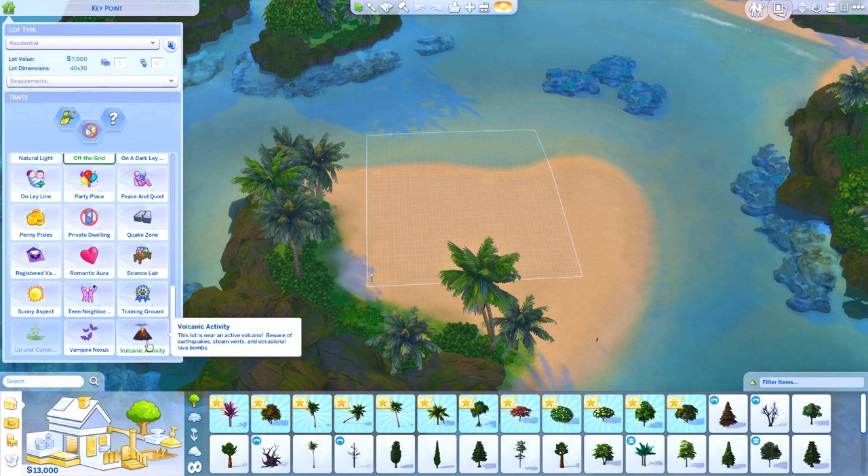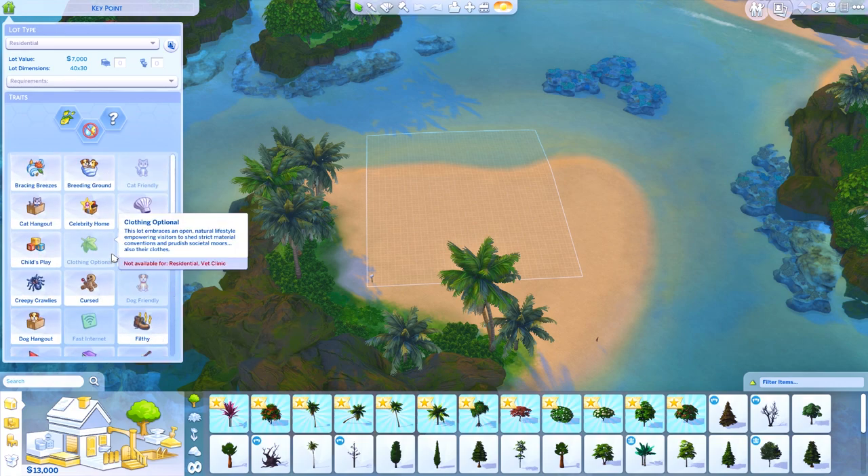And there's also the volcanic activity trait: this lot is near an active volcano. Beware of earthquakes, steam vents, and occasional lava bombs. This is pretty cool, I love this.